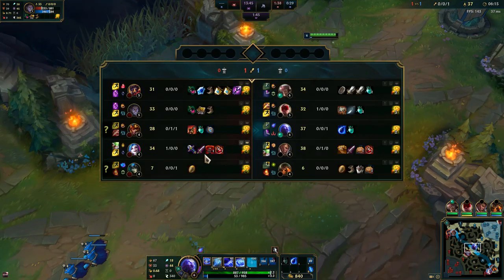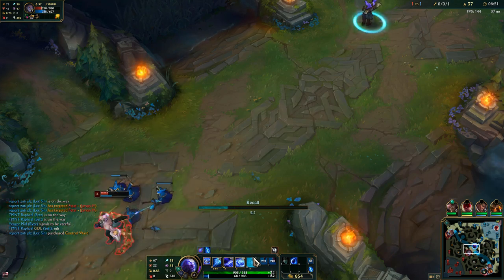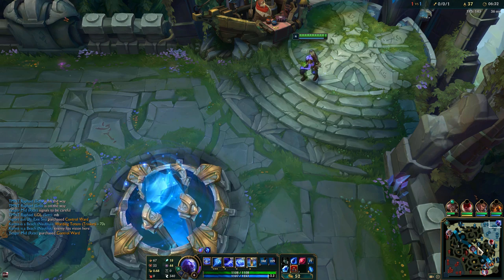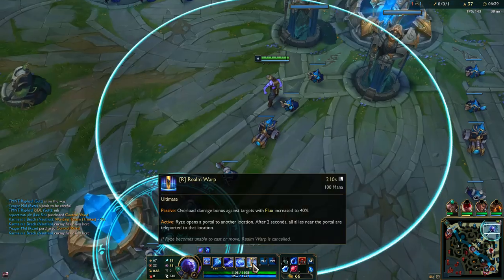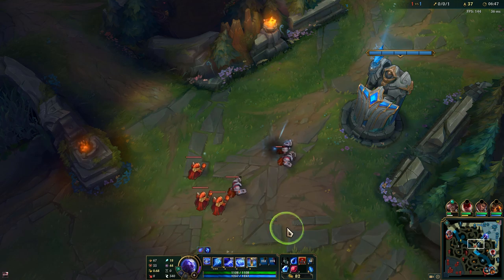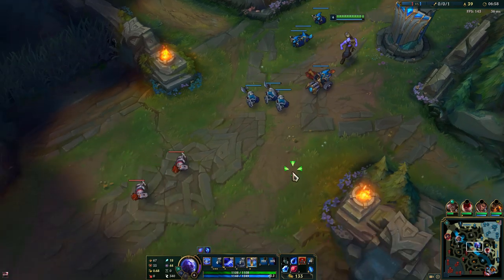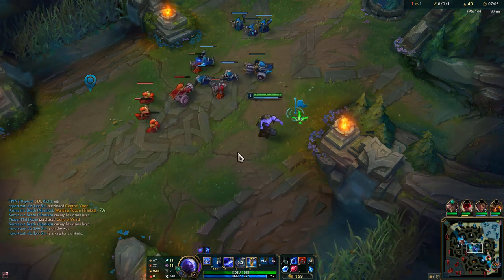Ryze's damage early game is pretty much non-existent. But every time you upgrade your ultimate, your empowered Q will deal more damage. So your power spikes are at level 6, 11, and 16. Level 16 is your biggest super power spike — you just one-shot everything pretty much. The empowered cube damage is increased to 40%. We still don't have a lot of damage because we mainly have mana items and HP right now. We want those scaling items like Rod of Ages and Archangel's Staff stacked ASAP — that's when we deal so much damage.